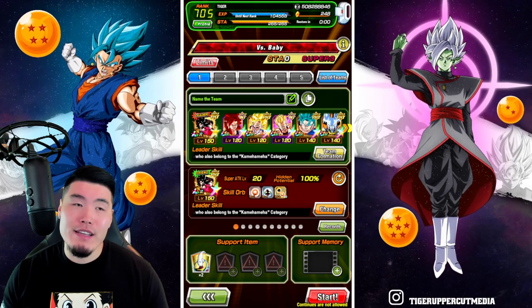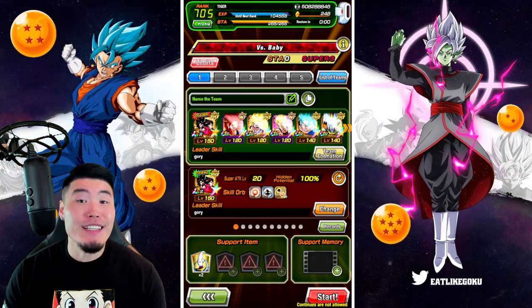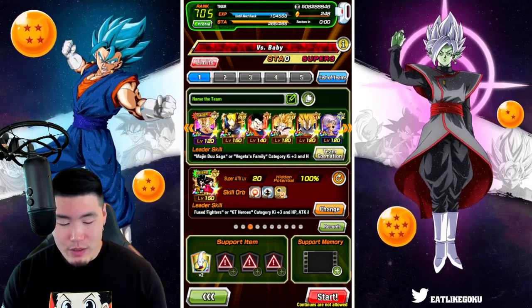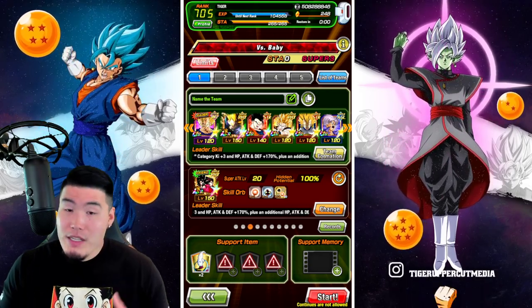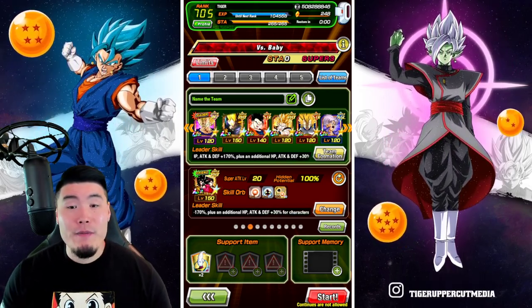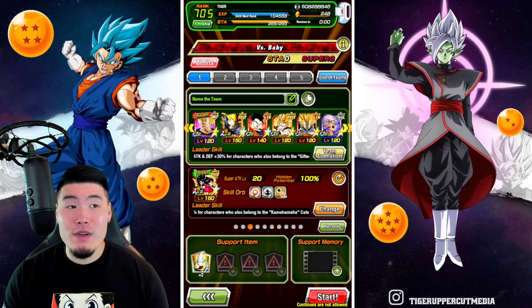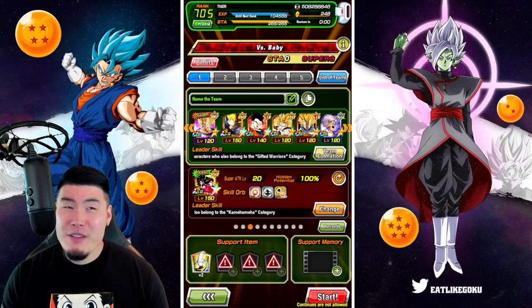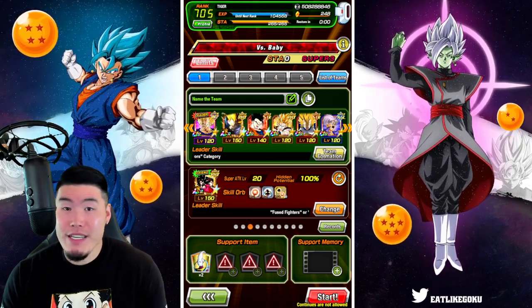I wanted to give myself an extra challenge, and it was actually going really, really well. Here's a quick look at the team I was using — we got the double Majima Jitas and a bunch of really solid units. I made it to the final phase, and he was about 3 quarters of the way dead, so he only had 25% HP remaining.